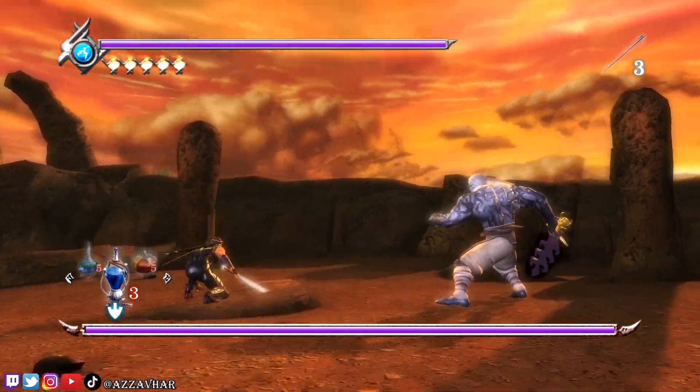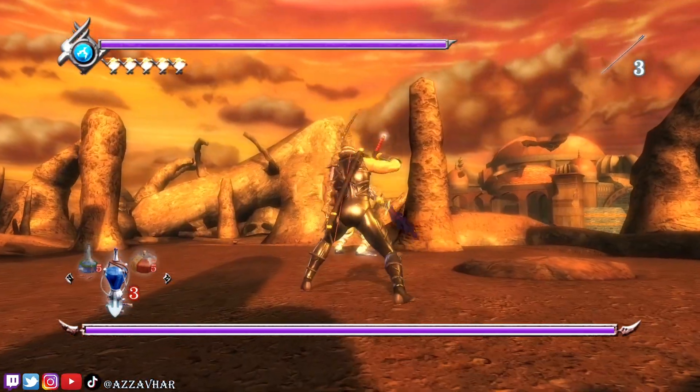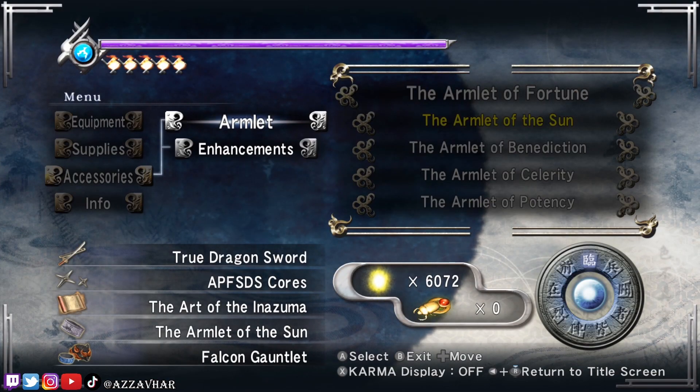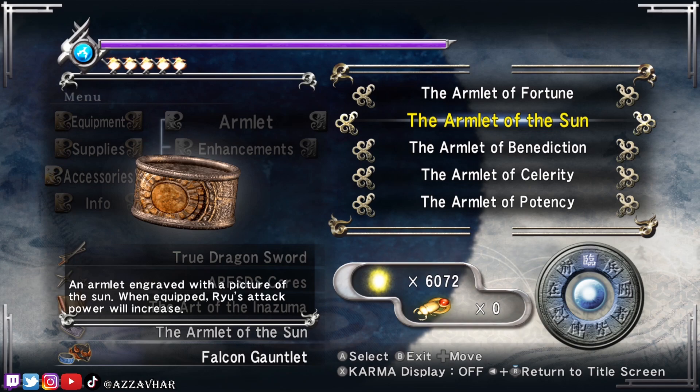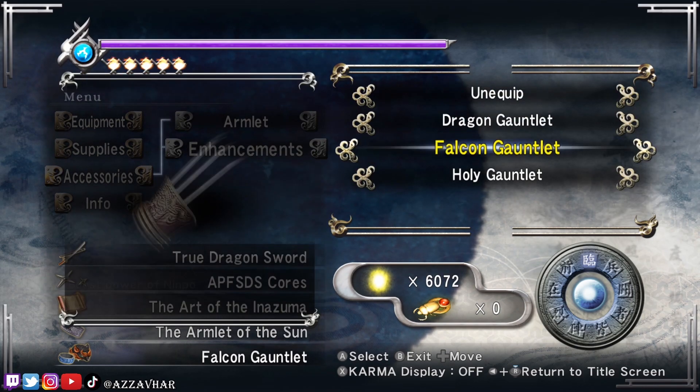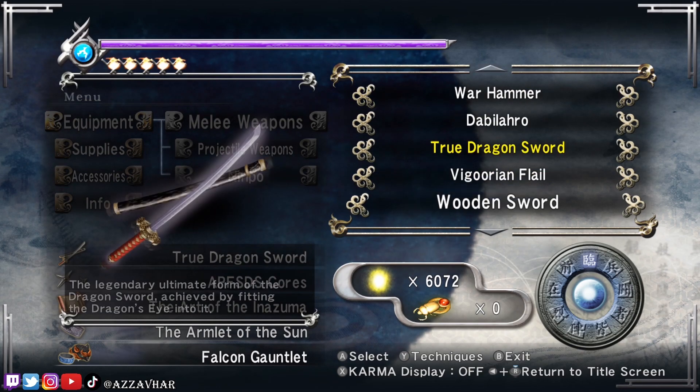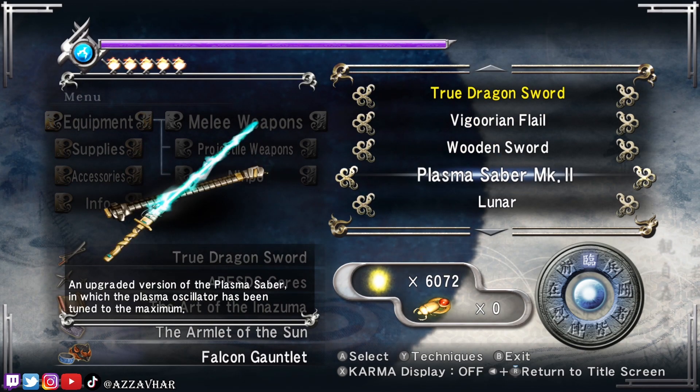And here we go. Make sure we've got the right accessories and stuff on for this. So we are going to be using the armlet of the sun, and the falcon gauntlet is fine there as well. Equipment wise, we will be using the plasma saber. So a couple of different ways we can approach this. I'm going to try and get close, block, dodge and then go in for my combo. But you can also get this guy stuck sometimes by using the flying swallow.